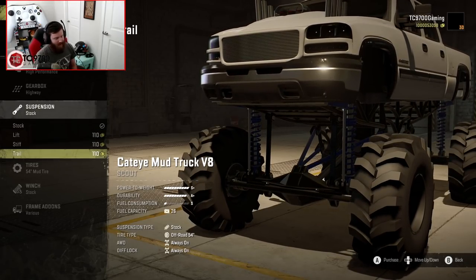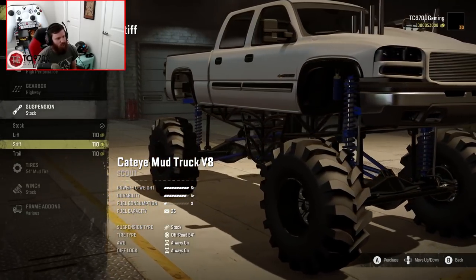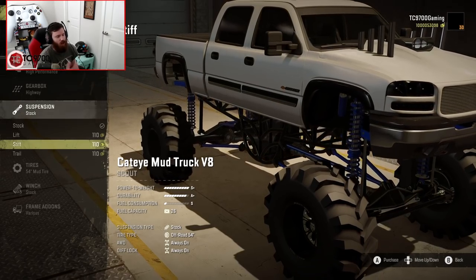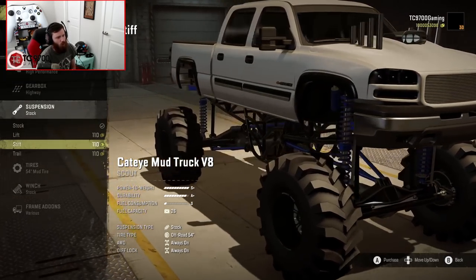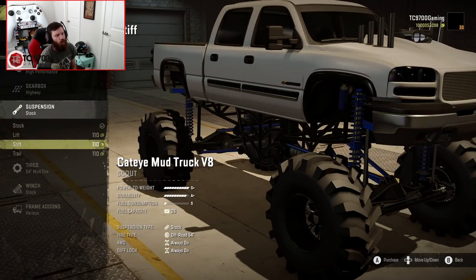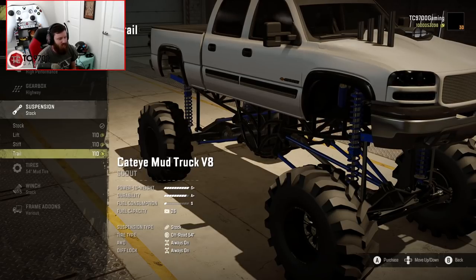Trail suspension is more the flavor of if you wanted to take your mud truck trail riding. The stiff suspension is actually kind of interesting — it basically came from the idea of what if you wanted to load a four-wheeler into the bed of this truck, because this truck does have a working tailgate. The creator found that originally if you put a four-wheeler in the back, it would basically just sink like crazy. So the stiff suspension is for those of you that want to put something in the bed.